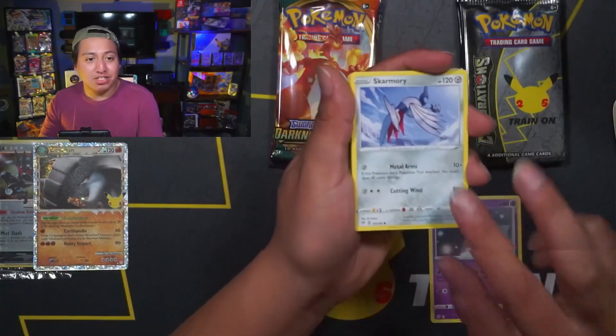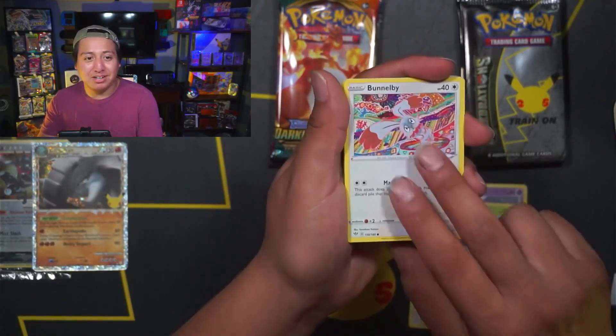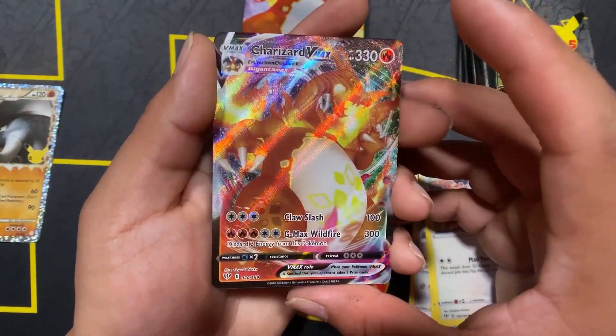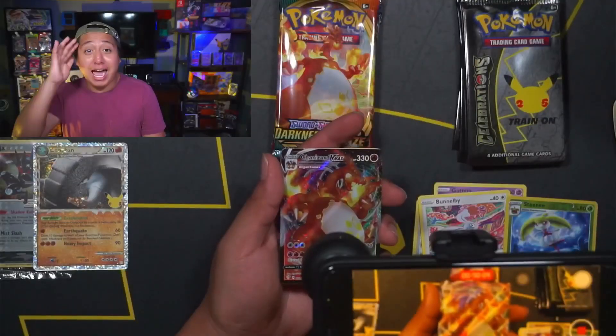This set features cards like the three original starters and a gold Magikarp card. When this Elite Trainer Box originally released it was about $60 retail — but I did not expect to pull the chase card, the Charizard V-MAX from Darkness Ablaze! This is absolutely insane. Again, we're not taking this pull into account of whether or not Celebrations is worth opening.